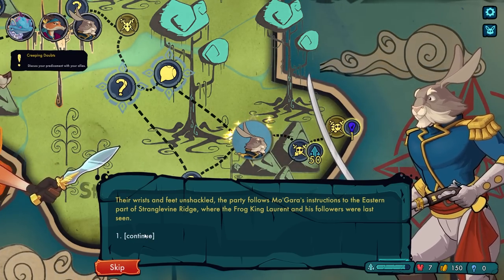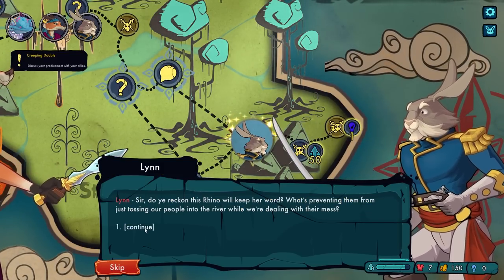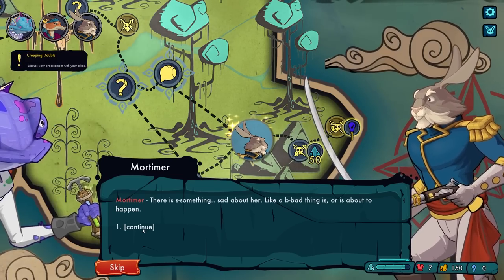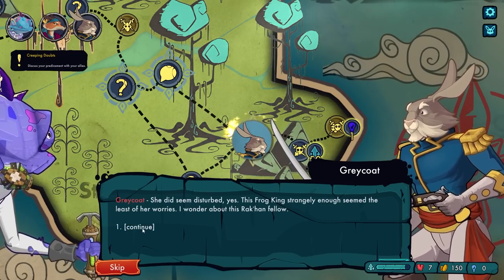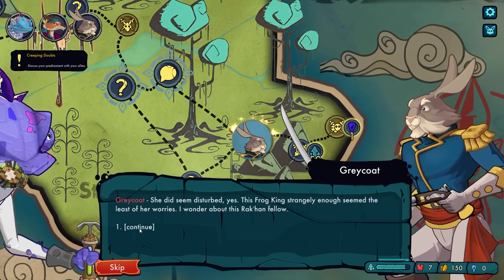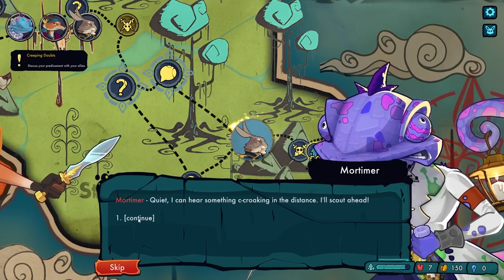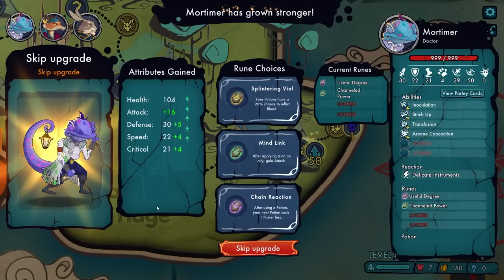The party follows Mogara's instructions to the eastern part of Stranglevine Ridge where the Frog King Laurent and his followers were last seen. 'Sir, do you reckon this rhino will keep her word? What's preventing them from just tossing our people into the river while we're dealing with their mess?' 'She seemed like an animal of her word — additionally, we don't seem to have much choice in the matter. There is something sad about her, like a bad thing is or about to happen. This Frog King seemed the least of her worries — I wonder about this Rakan fellow.' We level up!